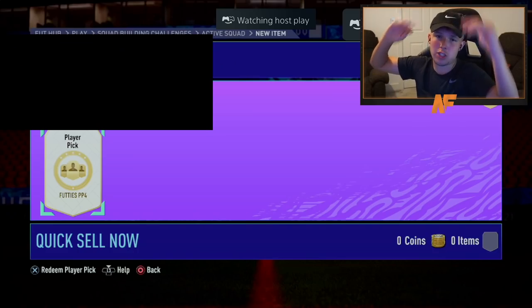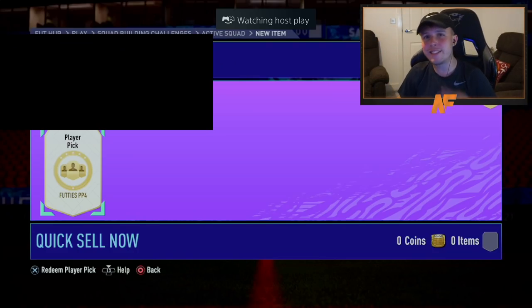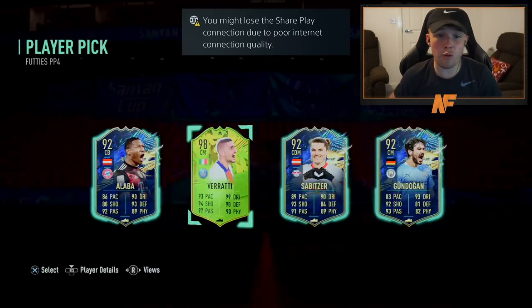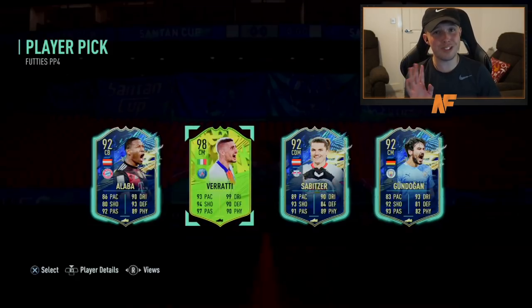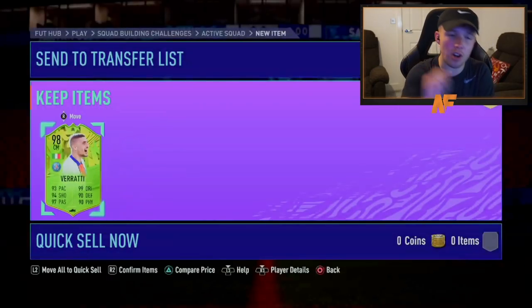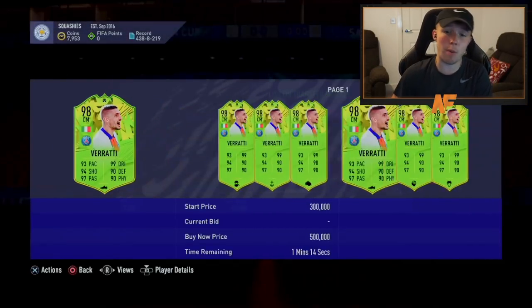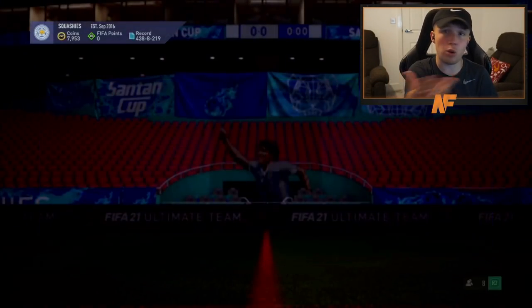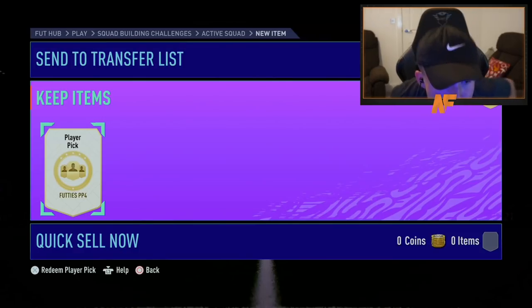That's Mr Robbie Robster 87 — check him out on Twitch. Verratti's not bad, not as good as my Cunha, but still very good. Actually, that's a strong link for his team — I'm pretty sure he's got the 99 Messi, so that's a strong link there. Beautiful.